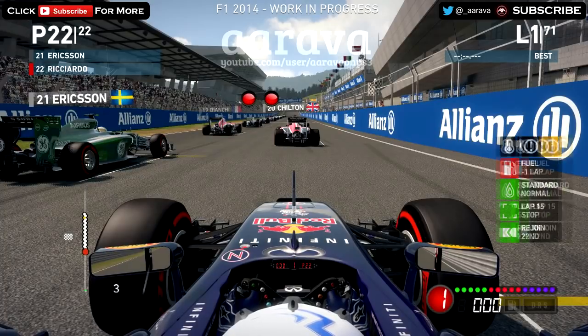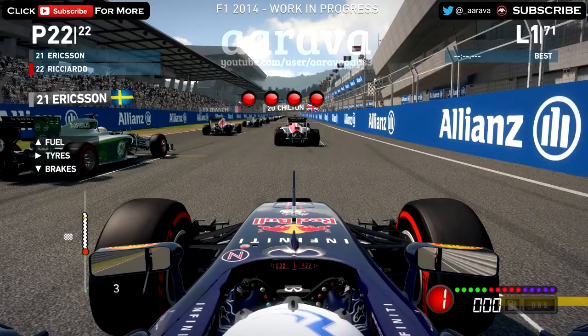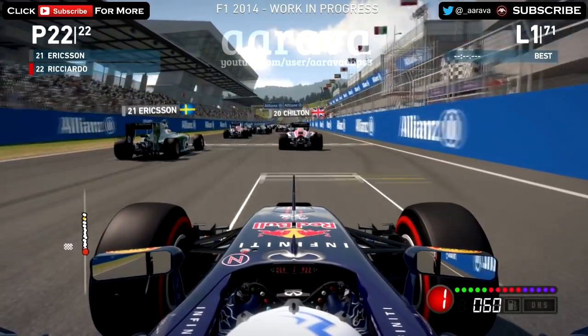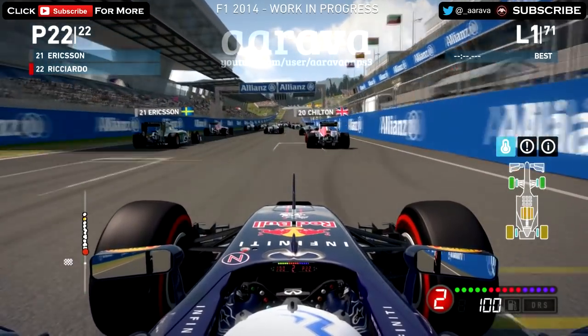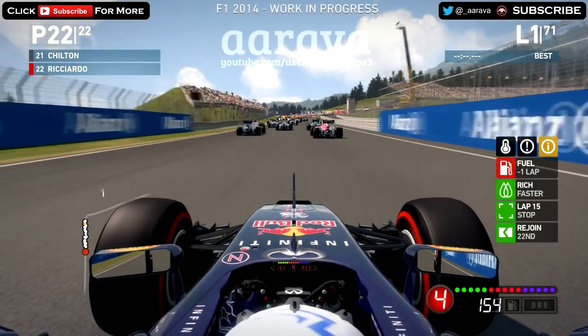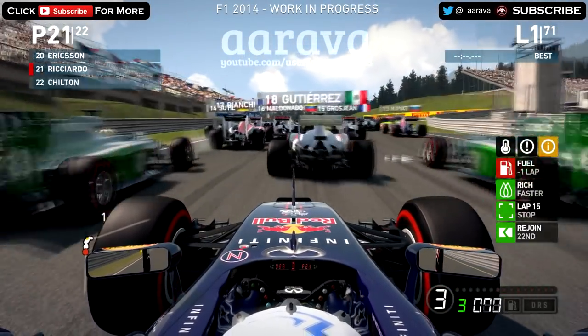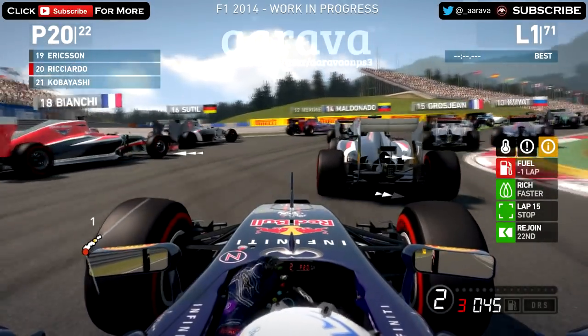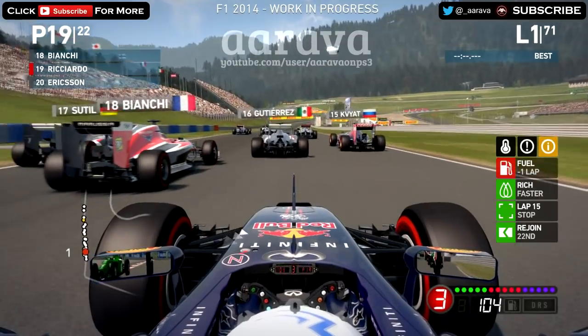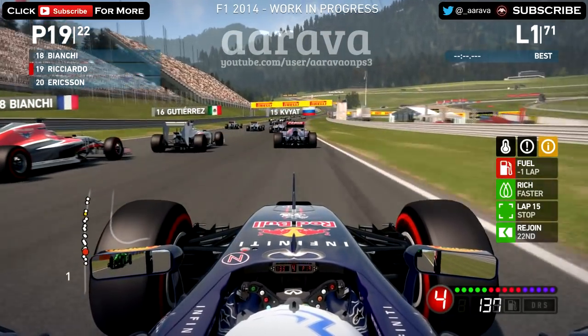They're going to run away, probably. So we're getting to five red lights anyway here for a 100% race around Austria — our first race on F1 2014. And we are off, getting a lot of wheel spin — really not getting off the line well compared to the AI. Look at the rear tyres — they're already orange there. So it looks like the tyre temperatures are very sensitive this year, as they've lit up completely on the start, and they didn't used to do that on 2013. We've come through the first corner pretty nice and clean, up to 19th place.